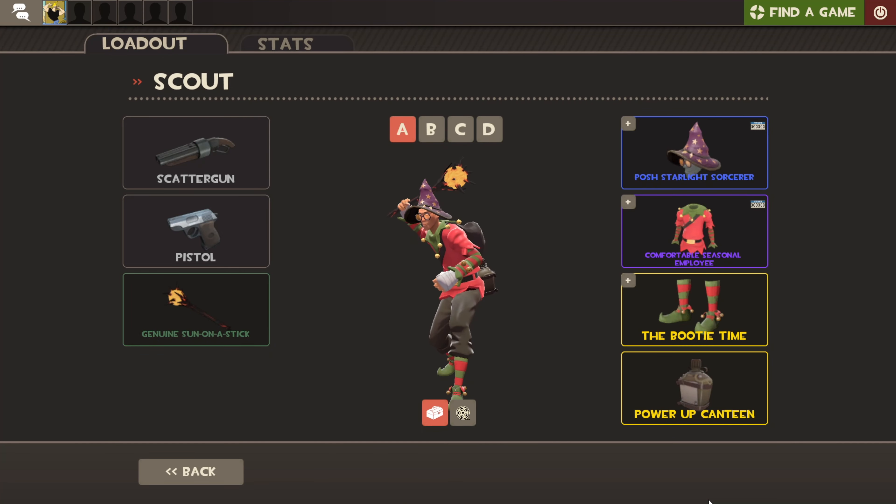Next is Genuine — it's a nice green with the word Genuine in front of it. Basically, when this item was first released, it was actually a promotional item, and that's why Genuine exists. It's just a Genuine Sun on the Stick.